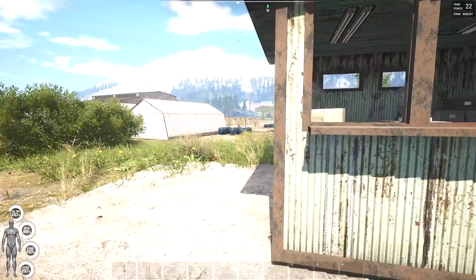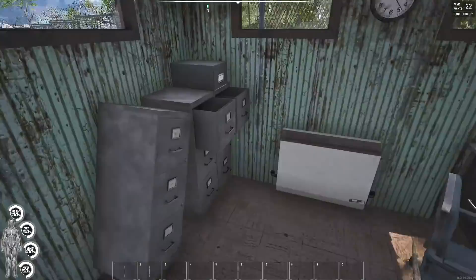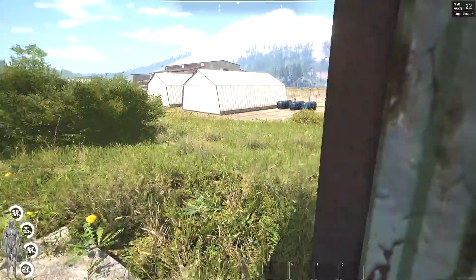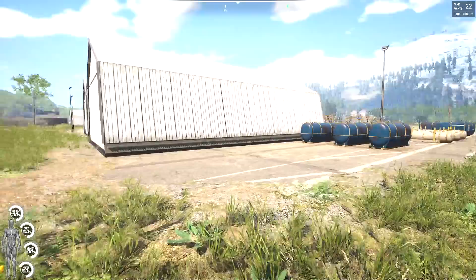Let's check this little building right here — sometimes these little security buildings can have guns in them. No zombie, that's good. Just a feather, a cutting board, and a notebook — nothing we need. Let's check these two buildings right here since they're so close, and then I'll probably just go get the car and we'll take it over to those buildings with the military loot.